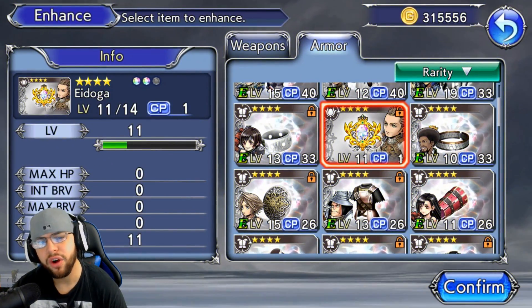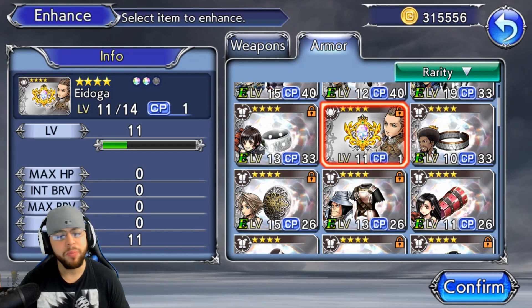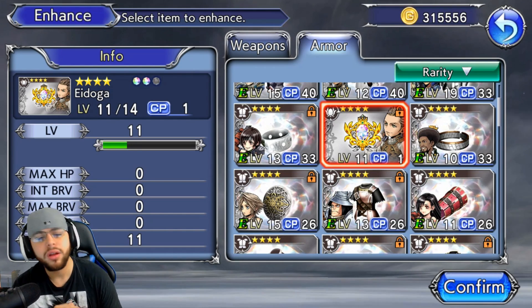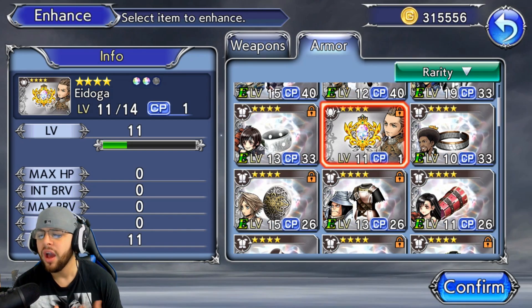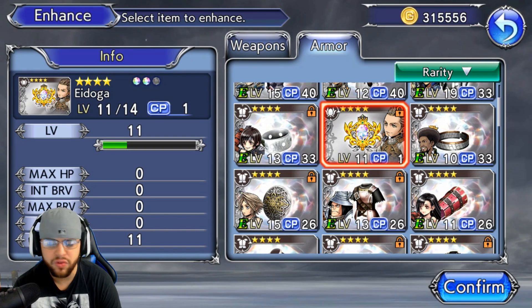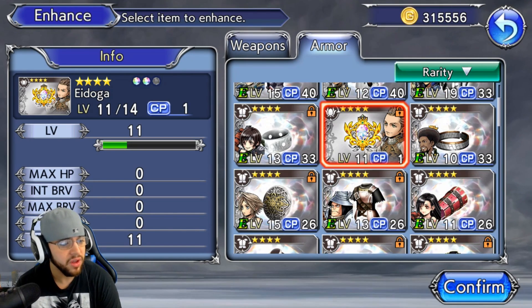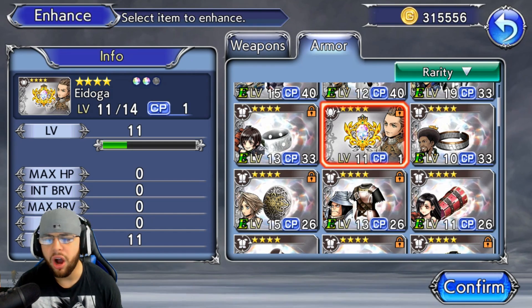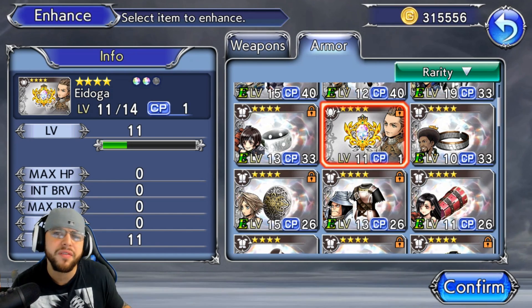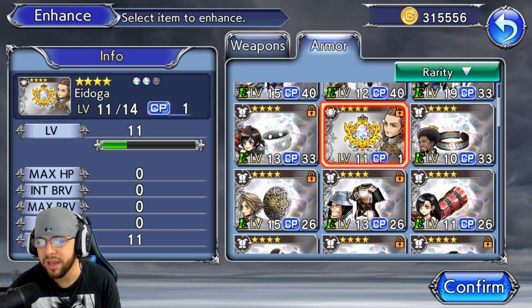Now we're going to go over the artifacts. I already have a four-star artifact that's almost limit broken for Balthier. Some people are saying the two-star and three-star artifacts give different passives — don't waste your time, it is not worth it in my opinion. Just go for the four-star. The four-star gives way better passives, like plus 130 defense instead of 20 defense. The two-star is maybe 40 defense and the three-star maybe 60 defense. The four-star is the best passive you can possibly get.